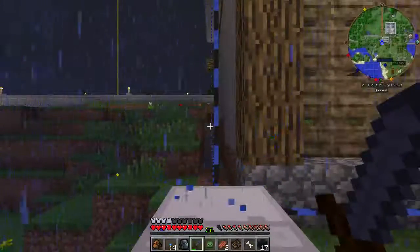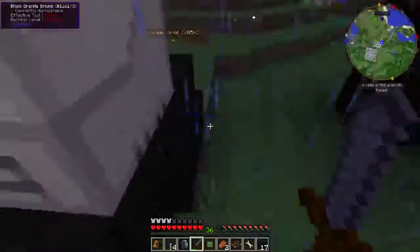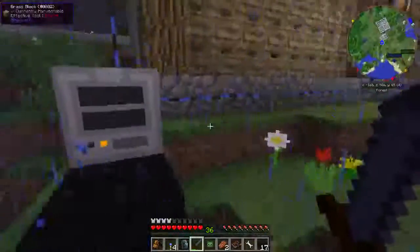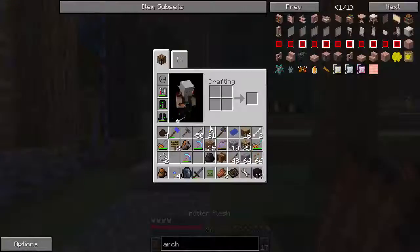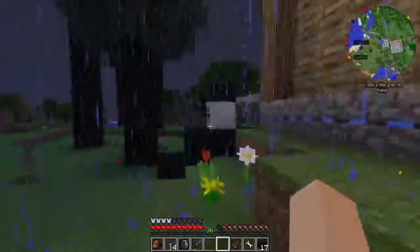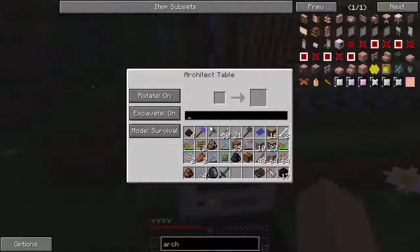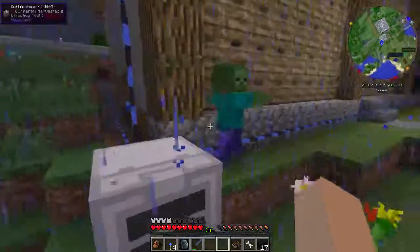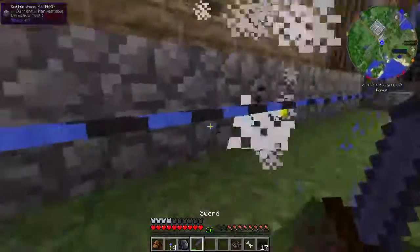If I wanted the building turned, I could go here and put it so whichever orientation it is, that is whatever orientation the building will be in. That is the basic tutorial for this. Once it's ready, you can put your blueprint in here and it will write your building onto the blueprint.